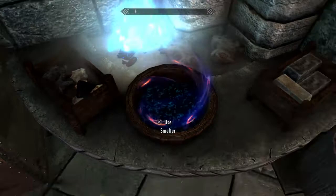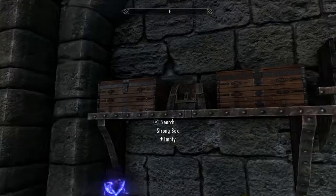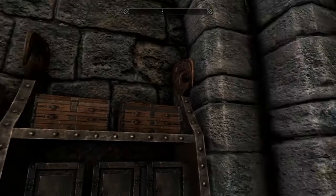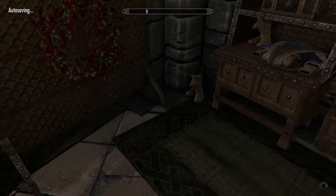There's a workbench, a grindstone, three safes, wardrobe chests — it's just doubled up on the Archmage robes and gear. There's actually another set in my inventory that was in there. Of course you've got your bed as well.